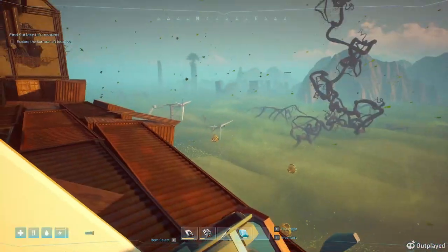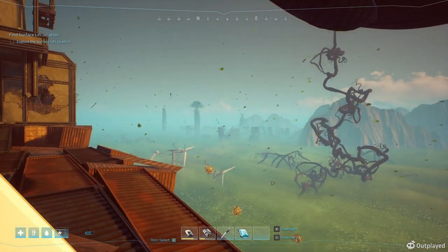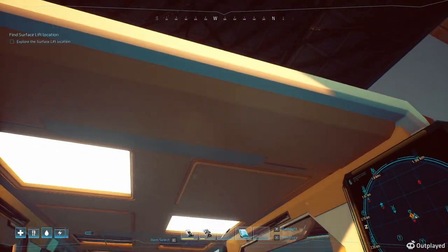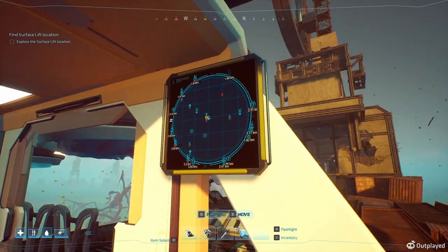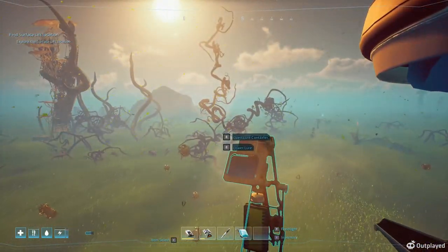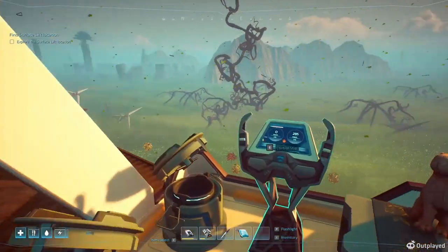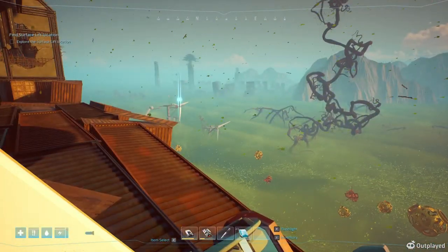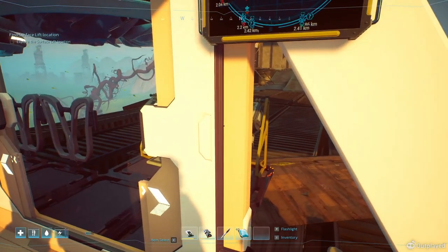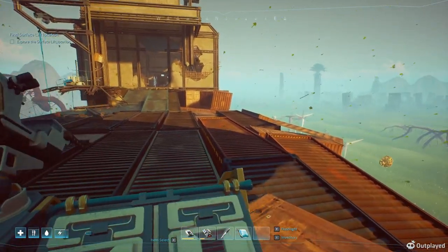Okay, we are back in Forever Skies. Let's explore surface lift location. I'm right next to something - must be that right there, but there's no flashing lights on that one for some reason. Double flashing lights - wait, I'm on it. I forgot where I was at the end of the last episode, so we're heading inside here.